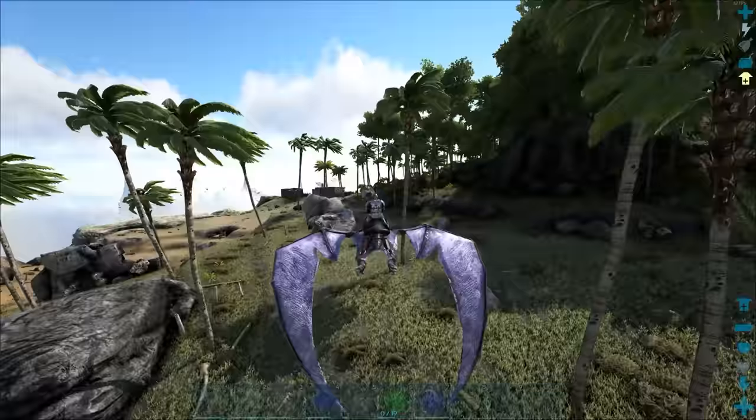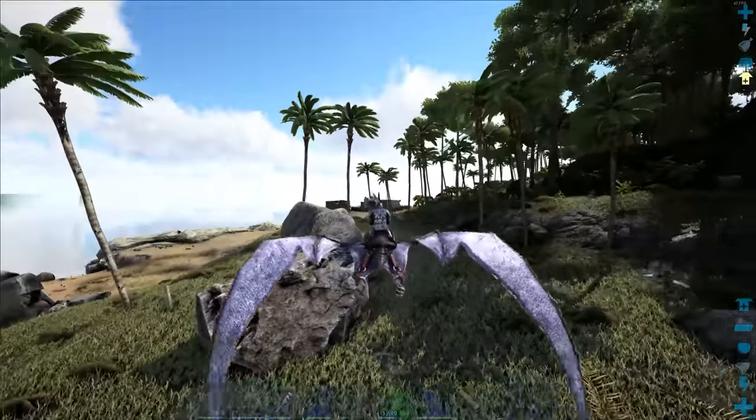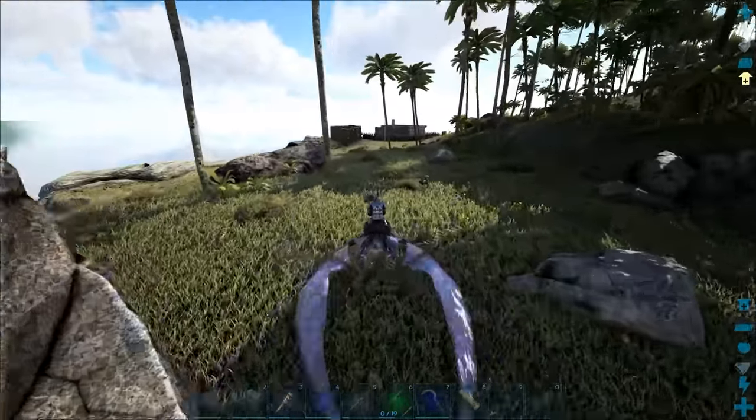So we're going to fly around and find some poor defenseless dodos to murder. Dodos are easily found all around the island, so you shouldn't have a problem finding them. It's also good to know this method works for fish, for prime fish meat.